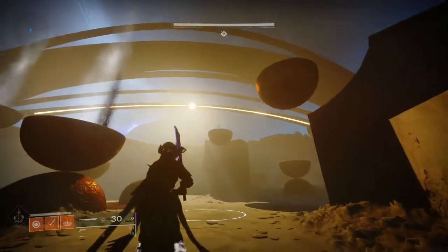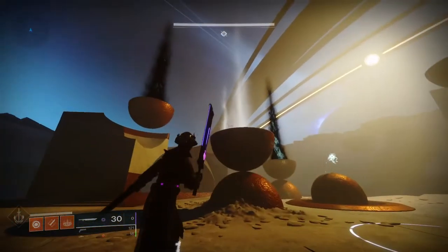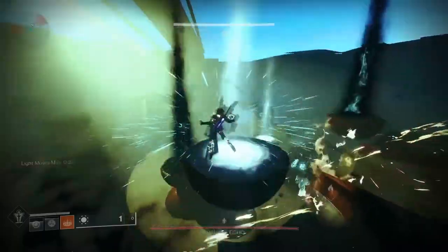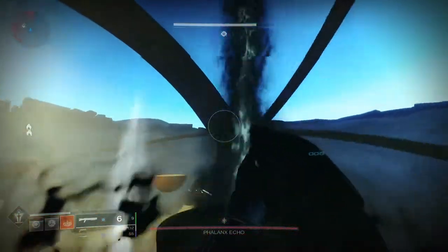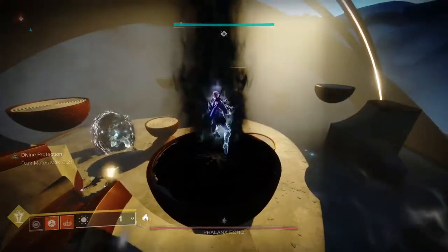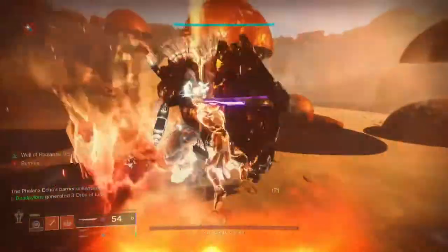Welcome to the first boss of the dungeon, the Phalanx Echoes. The main mechanic of this encounter is the exact same as the previous encounter. Every time you cleanse or bank a mote, the light and dark areas will shift, so plan accordingly. Hide behind cover, grab your motes, and bank them where they need to go. Once you've banked all the motes, it's time for DPS.